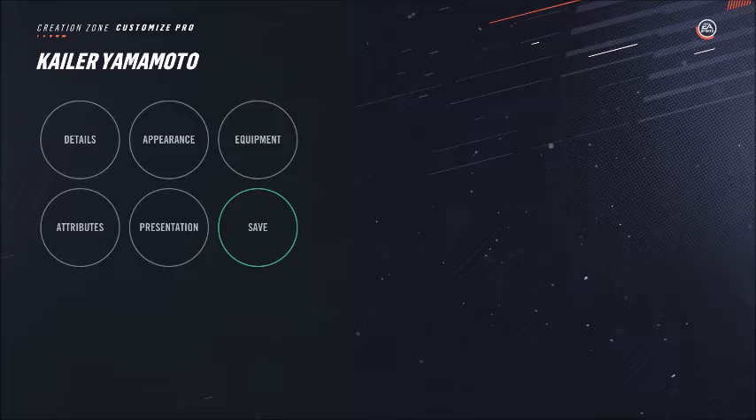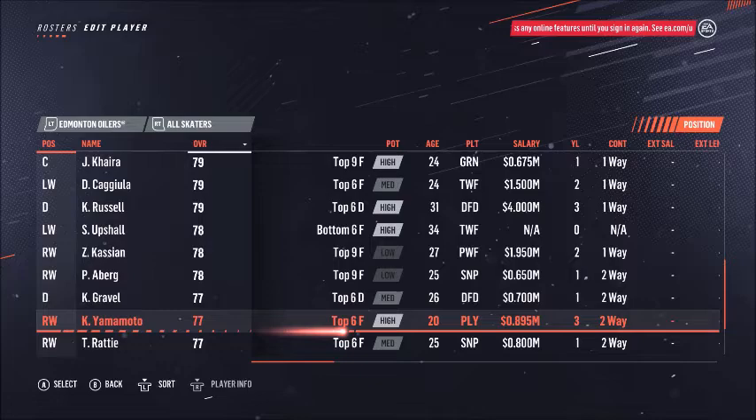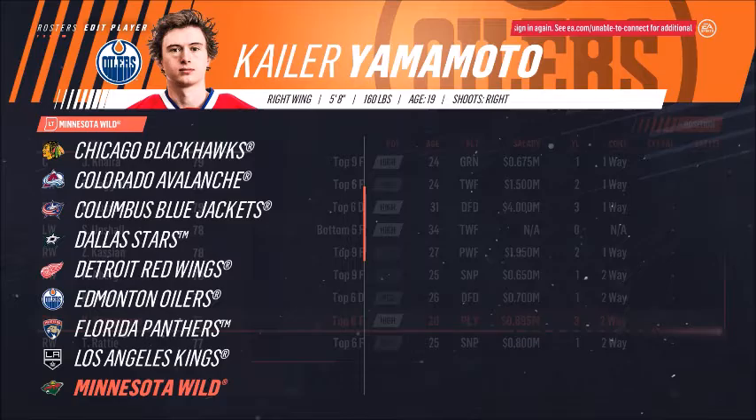That pick became Adam Gaudet, the Hobey Baker winner and now a top prospect for Vancouver. When people say you need depth defensemen just pick them up, that's why I always disagree. It only took about 20 minutes to do the AHL, so I'll take you around the league with me for a little bit.